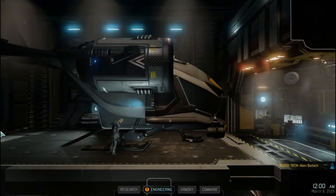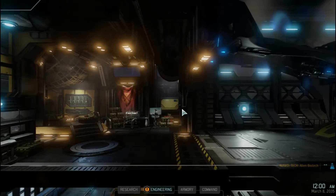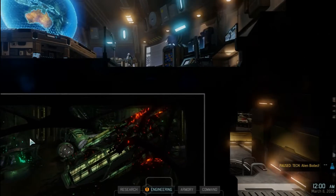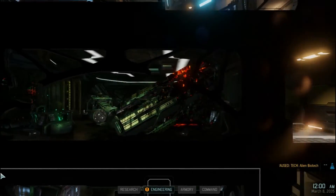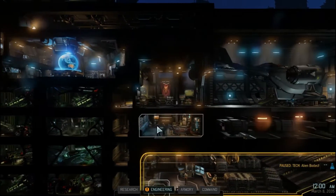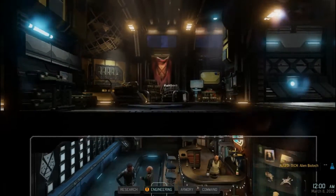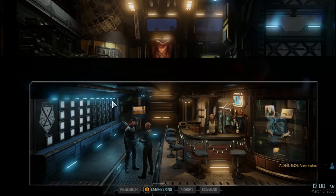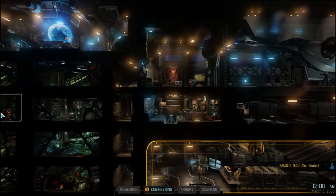Welcome back to XCOM 2. I was zooming in real close here in the hangar. I saw on this board some blue and yellow indicators — not sure if that means two that are good to go, two that are wounded. There it is right here in this little bar area. I'm wondering if this is where pictures of guys that you've lost will be on here — that's kind of a memorial in a way.